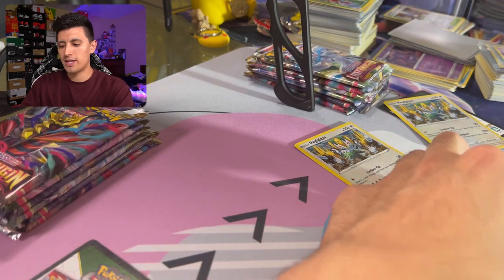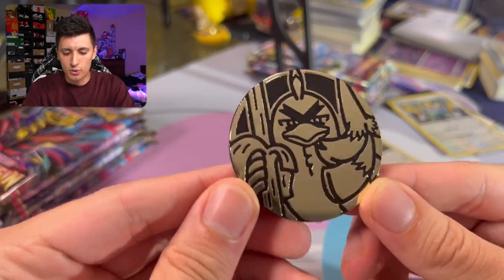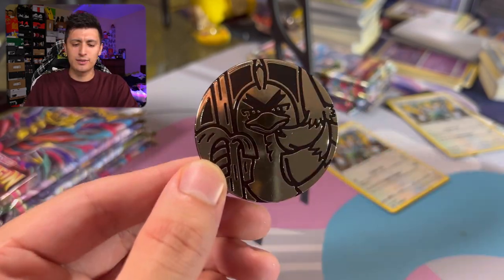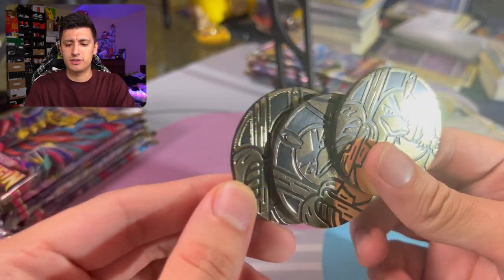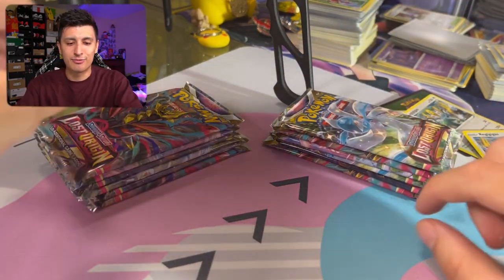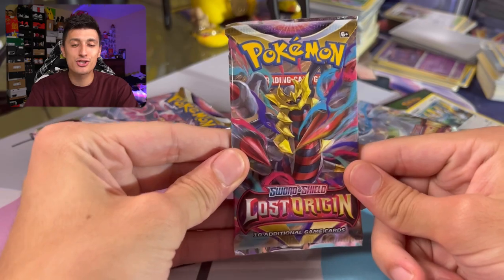They also come with the Galarian Farfetch'd or Galarian Sirfetch'd coins — it's like a golden metallic coin, which is pretty cool. Both blisters have these coins. We've got six packs for each team right here and we're going to have some fun.